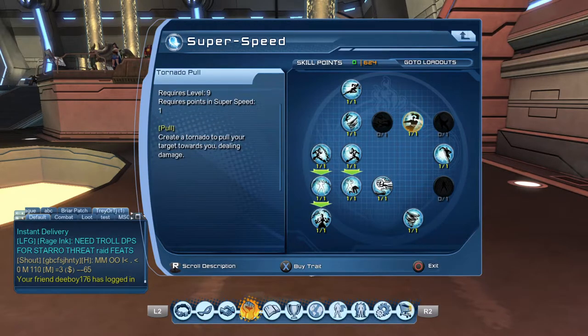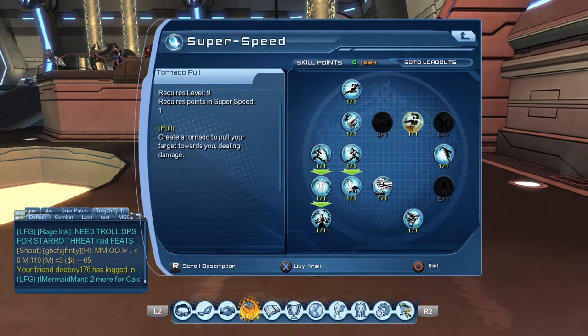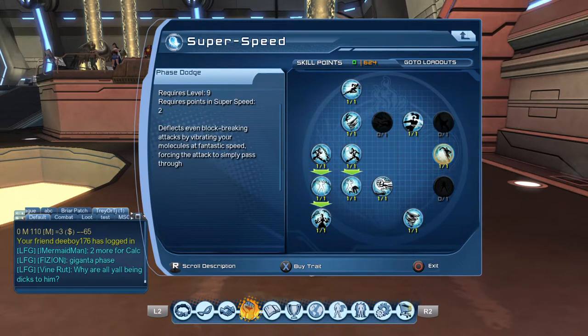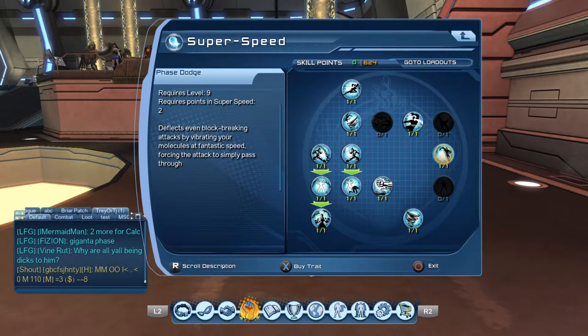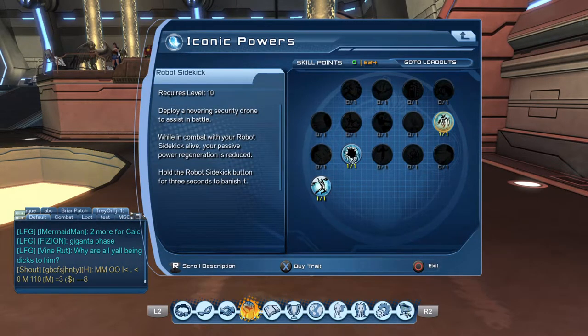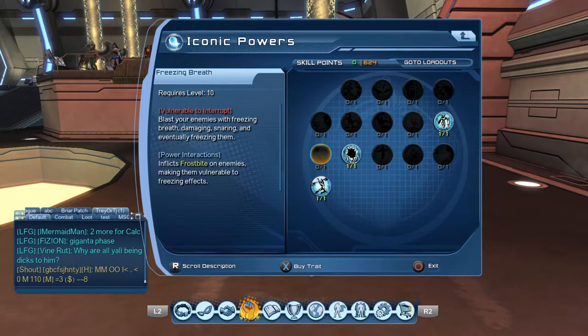Tornado Pool — if you're looking for a good single target high-hitting move. It does take a while for the animation to fully go through, but if you clip it with your shield or your weapon buff, whatever the case may be, it's really nothing to you. And phase dodge — come on, we're doing precision, so you know we've got to use that. For Iconics, pretty much keep it simple: get your robot sidekick, get your Neon Venom, and get your super strength. Super strength helps your weapon minimally, but it still helps nonetheless.